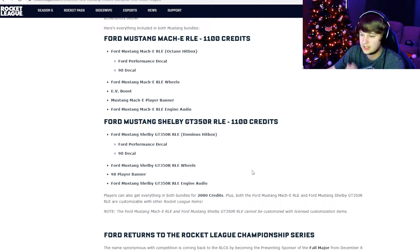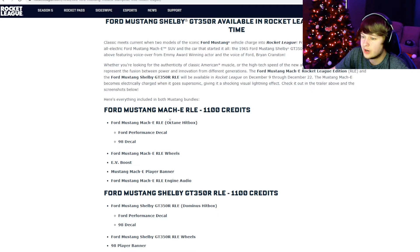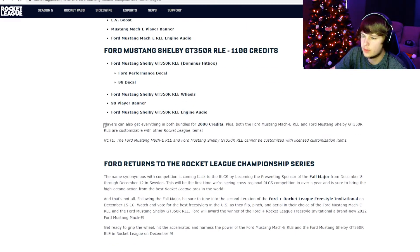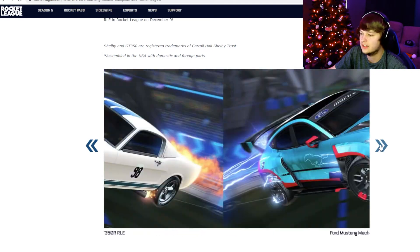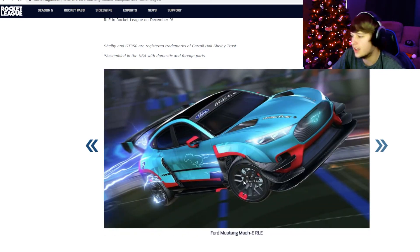So what you get for 1,100 credits in each bundle — or you can get both bundles for 2,000. If you only want one or the other, you get the Ford Mustang Mach-E, which is the Octane hitbox, the Performance decal, the 98 decal, the Mach-E RLE wheels, the EV boost, the Mustang Mach-E player banner, and Ford Mustang Mach-E engine audio. Both the Ford Mustang Mach-E RLE and Ford Mustang Shelby GT350R RLE are customizable with other Rocket League items. Something to look forward to on Thursday — I'll definitely be buying it. If you want to buy it, be sure to use my code, code CORGYT — that's C-O-R-G-Y-T — and I appreciate anyone that does use my code.